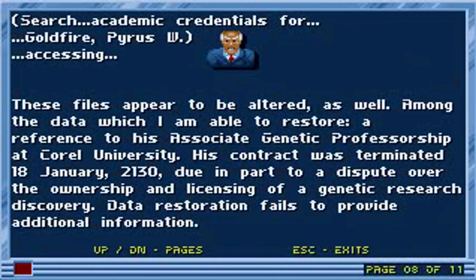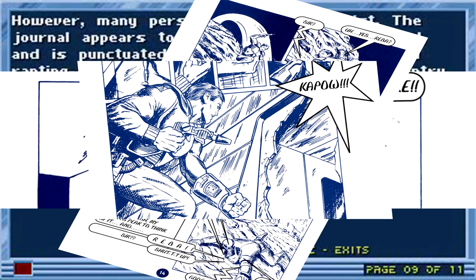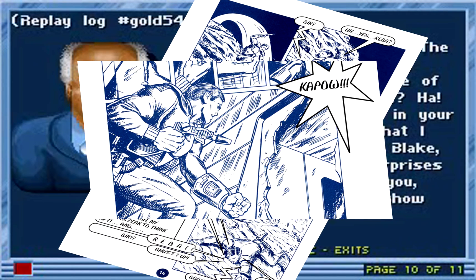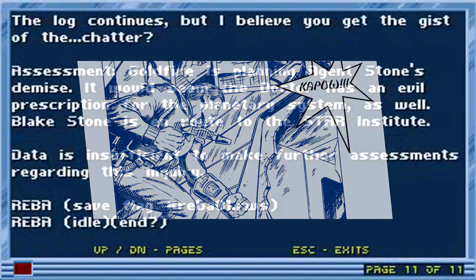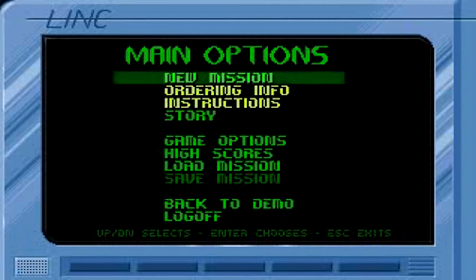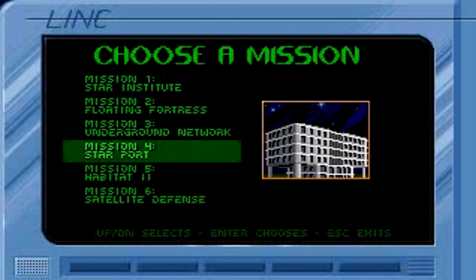The Wolf 3D engine might have tipped you off that it's an FPS game. The premise is laid down by a comic, a manual, and 11 pages of storyline sitting in the game's menu. Stuff goes down in the year 2K140 and the eponymous English agent Blake Stone is sent to wipe out the villain Dr. Goldfire, who with his self-funded space complexes and a degree in genetic mutation plans to take over the world and then the galaxy.